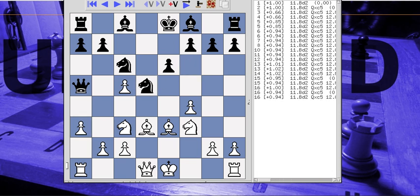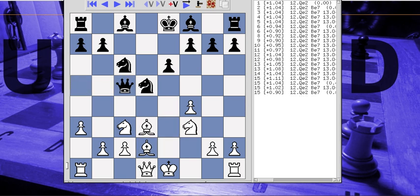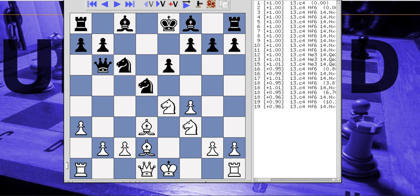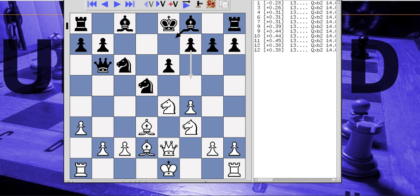Knight to D5 is what the computer says, and now I retreat. So now he can get that pawn with his Queen, which is fine with me. Instead of moving Queen to E2, we're just doing general good developing moves. This is where I go a little bit astray, because I was a little bit chicken to play C4. Now it says he can just take the pawn and get equality. Once again, I'm doing whatever I can to create imbalances.